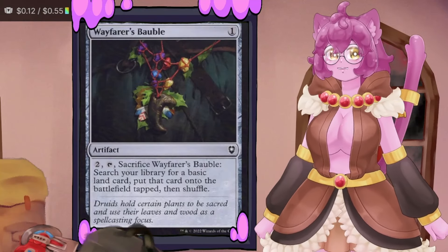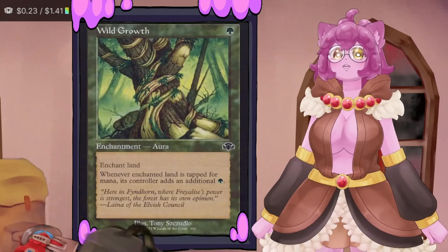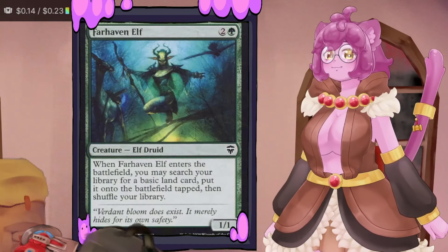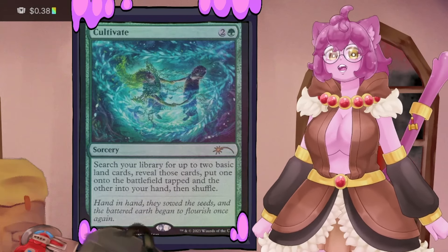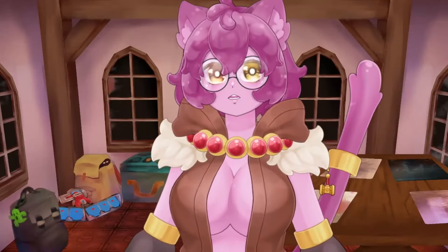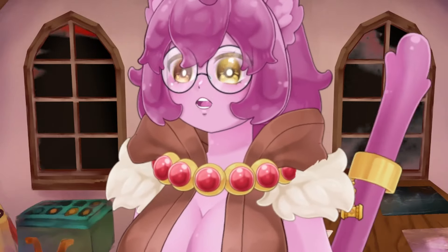The other ramp pieces — Dawntreader Elk, Font of Fertility, and Wayfarer's Bauble — are essentially the same card: they enter, sacrifice themselves, and get a land from the deck. Wild Growth is a one-mana enchant-land for extra mana. Search for Tomorrow can be played turn one with suspend. Far Haven Elf gets a basic land, Wood Elves gets a Forest, Cultivate gets two basic lands. Cultivate slightly broke the budget but Disa's cost means if you lack early mana, the deck folds completely.